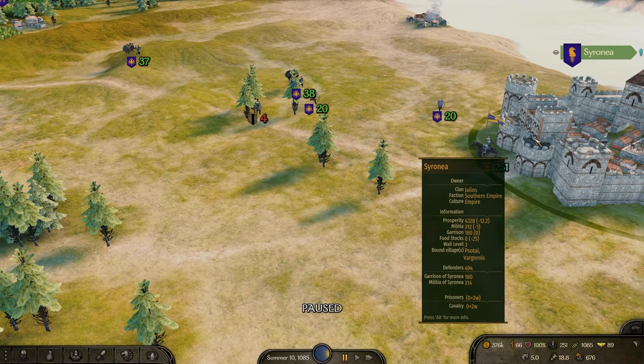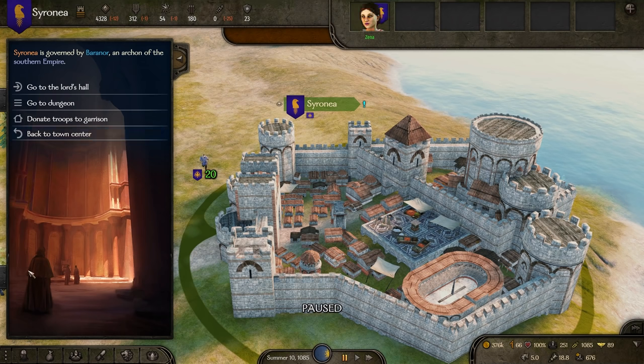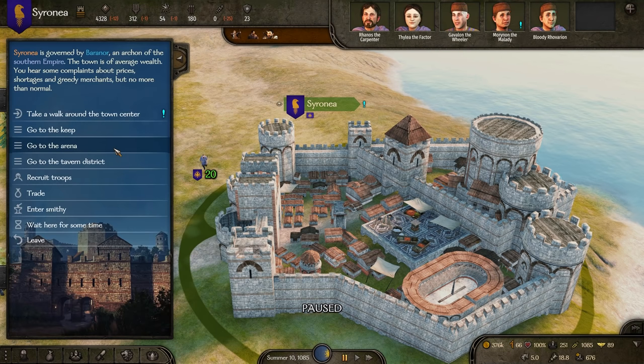They've also done some nice UI improvements and quality of life changes. If I jump into any of the locations, I get a nice background into the settlement that befits its culture. If I go to the keep, it befits an imperial keep; the arena, same thing; the tavern district — it just makes for a little bit more immersion into the game, which I like a lot.